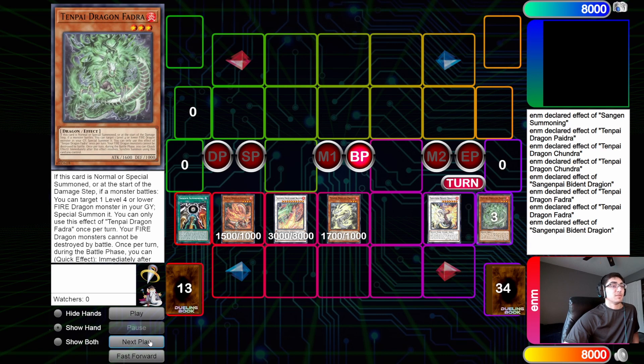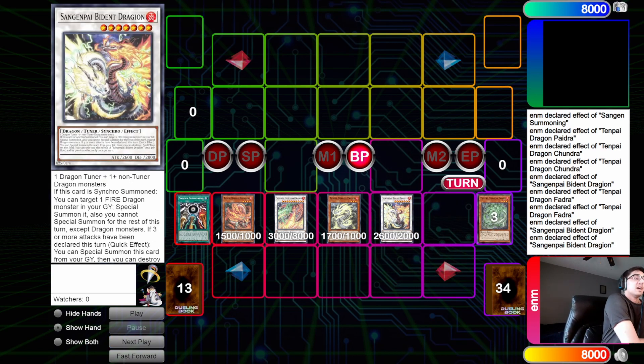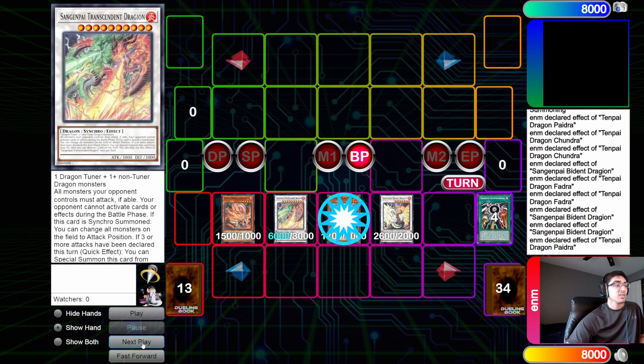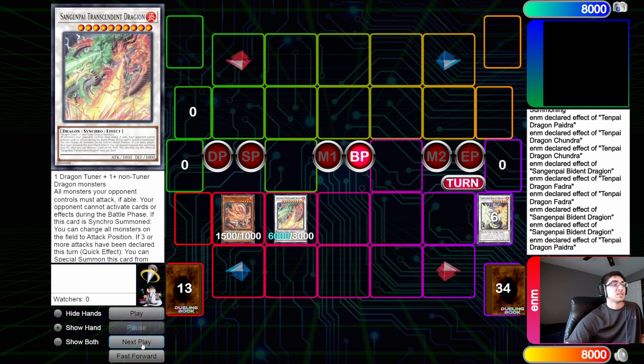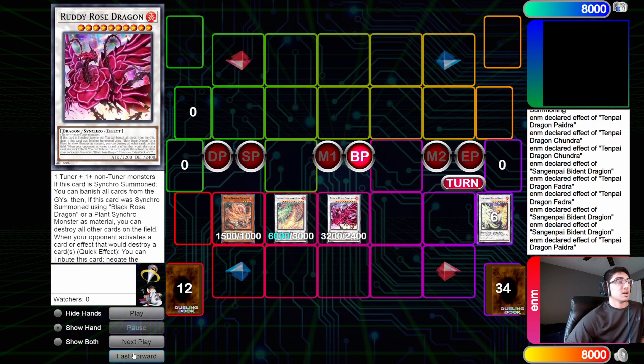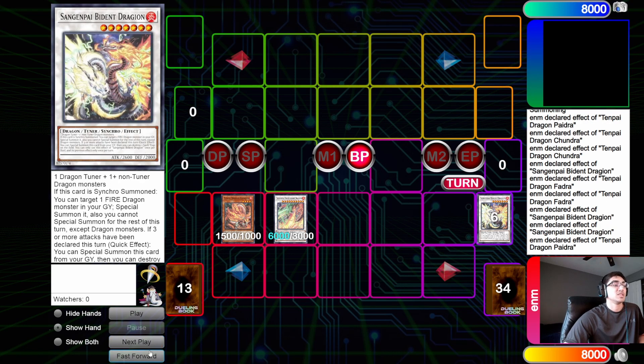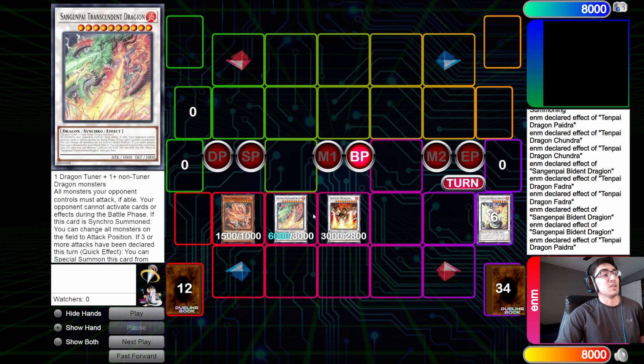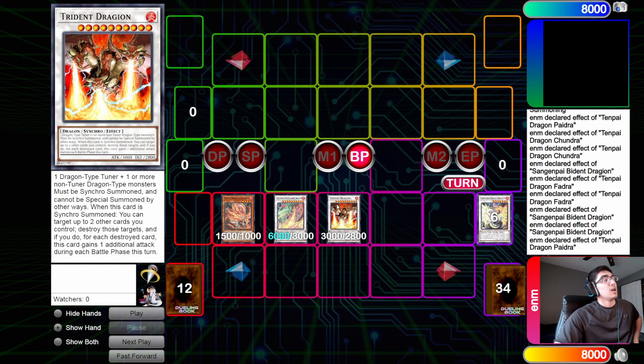If your opponent is not already dead, you activate Phaedra's effect to synchro with itself and Bident into the Transcendent. From there you activate Bident's once-per-duel effect to special itself back. Now depending on whether you're playing the budget build or not: for the budget build, you use Bident to pop the field spell and use the field spell's effect to boost Transcendent's attack up to 6,000. You attack with Transcendent and Bident. If they're still alive, you go Phaedra and Bident into another Synchro 10 — for the budget build that's Ruddy Rose, which gets you an extra 3,200 and clears the entire graveyard. If you're not on the budget build and can afford Trident Dragion, instead of using Bident to pop the field spell, you use Trident Dragion to pop the field spell and the leftover Tenpai Dragon, boosting it to 6,000 — but it gets three attacks, giving you a full 18,000 damage off just Trident Dragion alone.